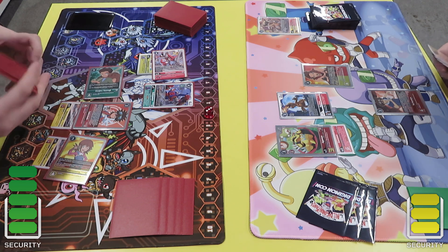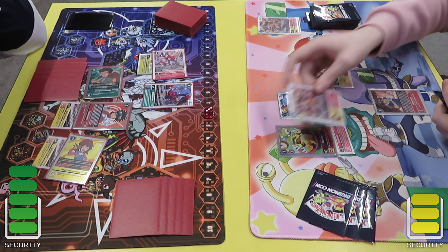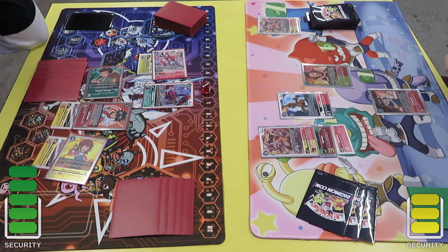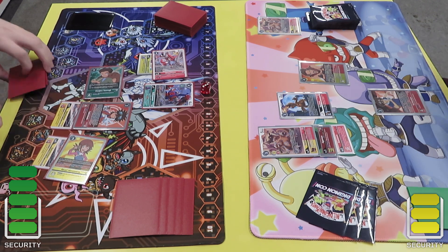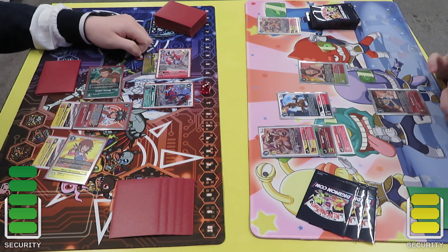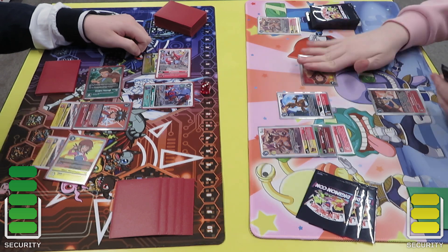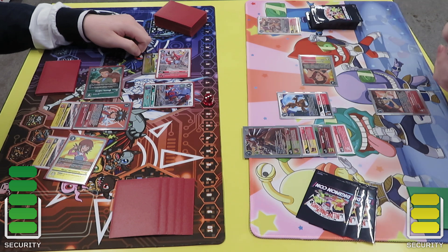I do have a blocker so I feel a little bit more comfortable in this situation. I think if he swings with the Marcus I'll just block and it doesn't get back to security. He goes into the RiseGray - the RiseGray itself doesn't have the protection, it's the inheritable I believe.